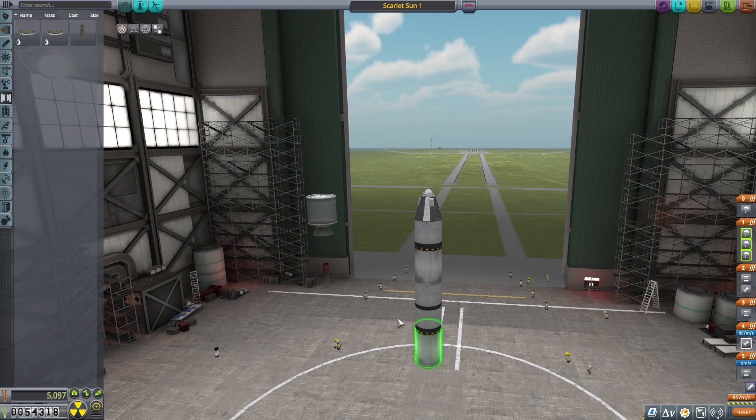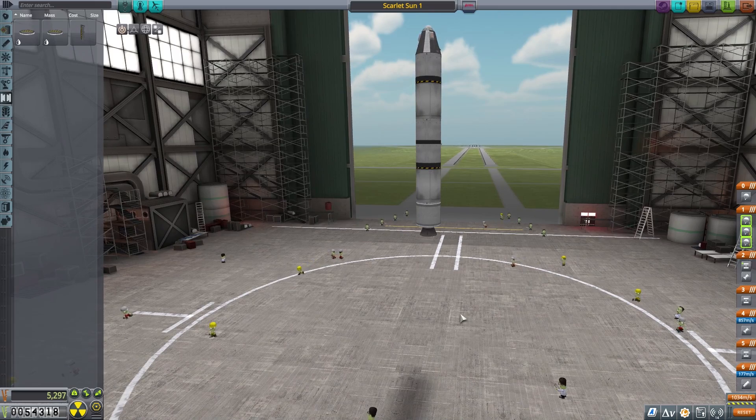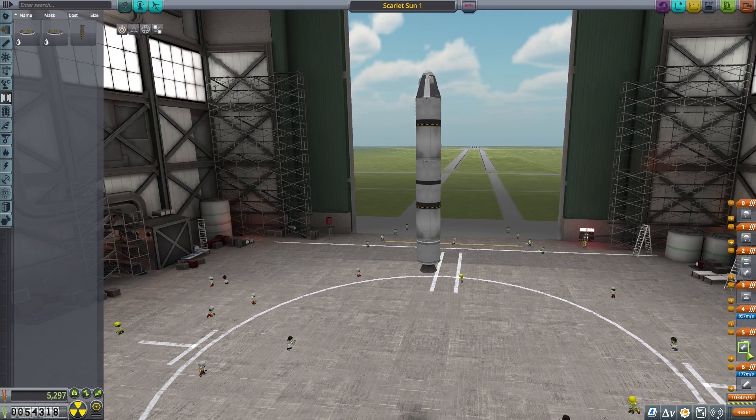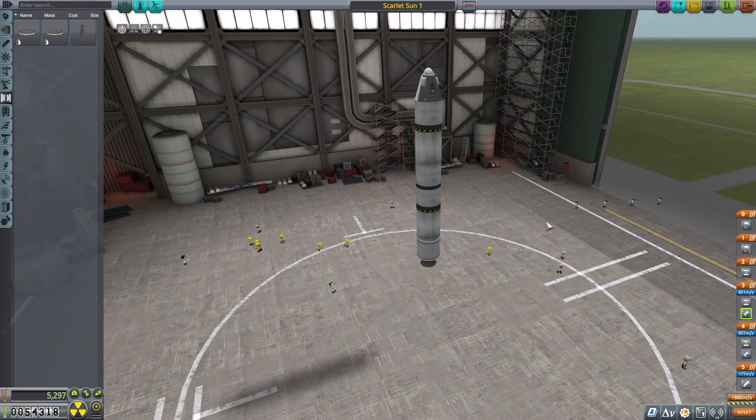We're sort of going back to the drawing board a little bit, but my experimentation taught me enough to realize I was off the fundamentals. I don't think I would have made that realization without throwing spaghetti at the wall first. So this will be: boost, decouple, then this will be the main flight stage, then decouple for re-entry. It's a basic design — this is my first time really playing with liquid fuel.